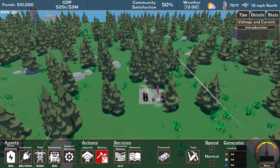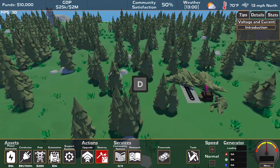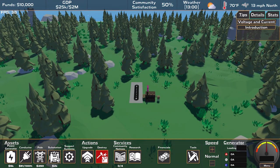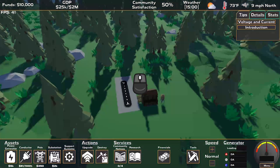Let's start with navigation. Use the WSAD keys to move around the map. To rotate the view, either use the Q and E keys or press the mouse scroll button. Zoom in and out with the mouse scroll wheel.